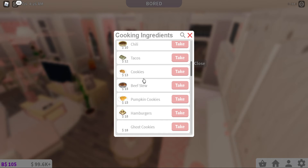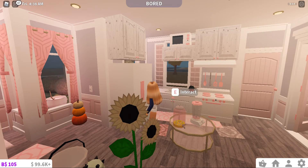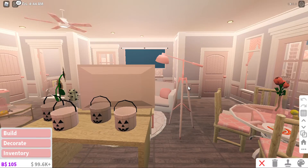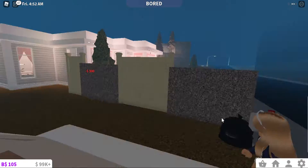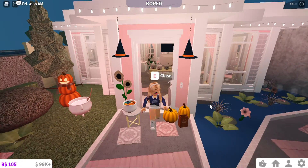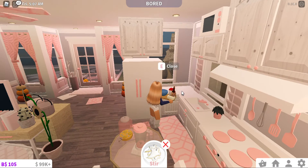There is though - ghost cookies? Pumpkin cookies! Tombstone brownies - I'm not gonna make that. I'm just gonna get a little bit more ovens for this to cook, maybe like three more. I don't want to have 99k left, I don't like it when my money is not 100k. Okay, ghost cookies - I don't think there were ghost cookies last year, so this is cool.